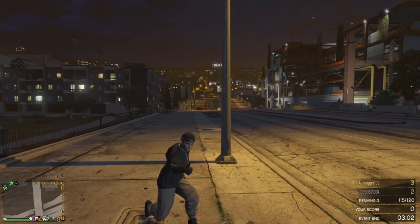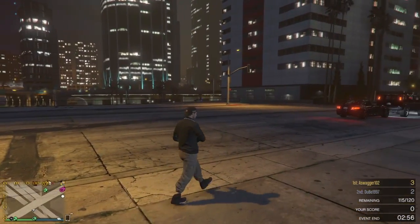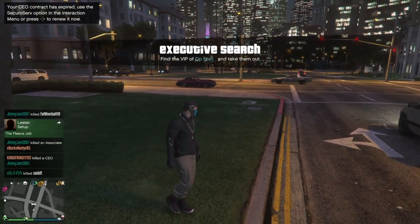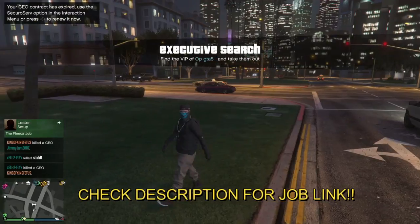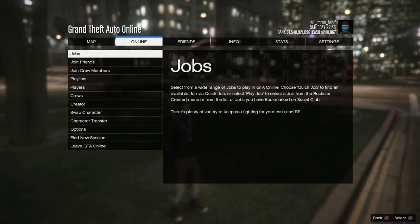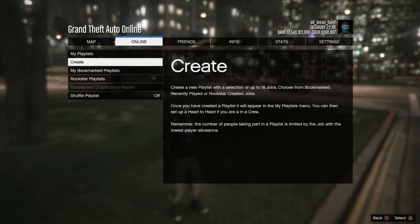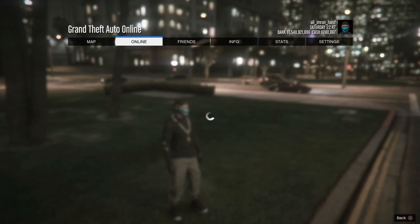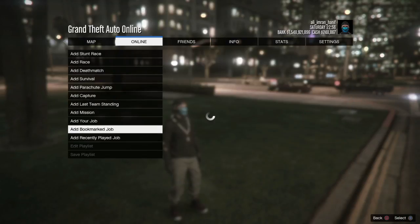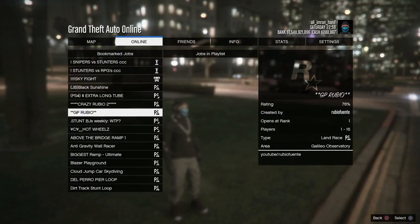Let's get into the glitch. You need one thing before the glitch starts: you need to get a job from Rockstar Social Club. I left a link in the description. To get started, go and create a playlist — go to Options, Online, Playlist, Create — and add the bookmarked job you downloaded from the Social Club. It's called Cars Underground.